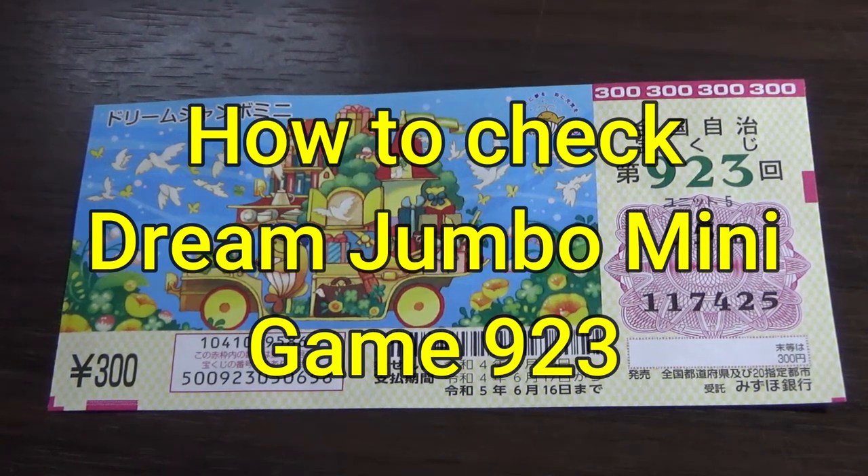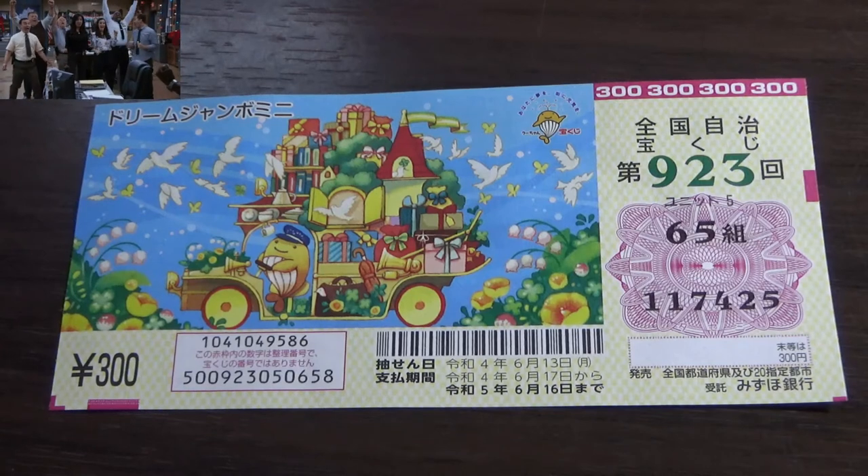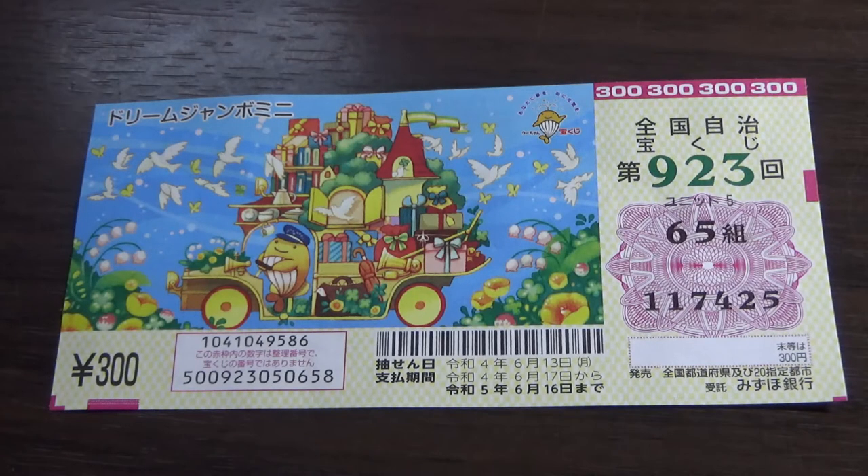Hello, my lottery friends. It's James in Japan. I'm going to show you how to check Dream Jumbo Mini Game 923. The drawing date was on June 13th, Reiwa 4. Let's head over to Mizuho Bank's lottery page.